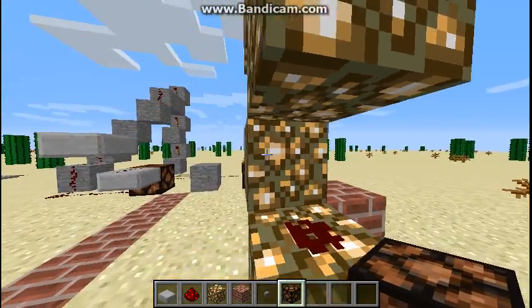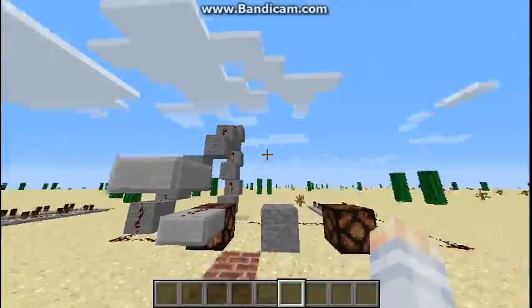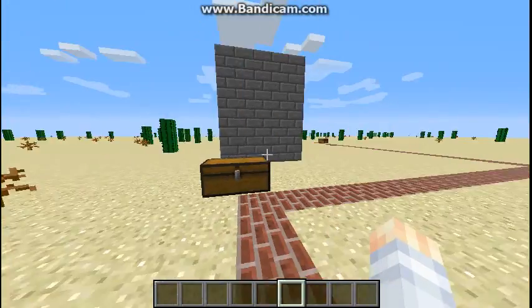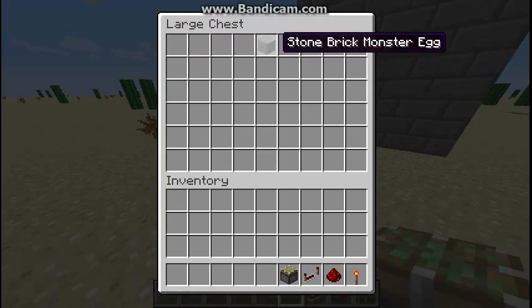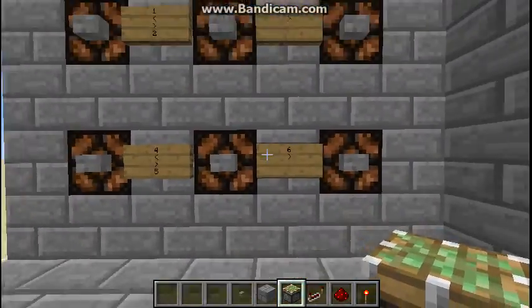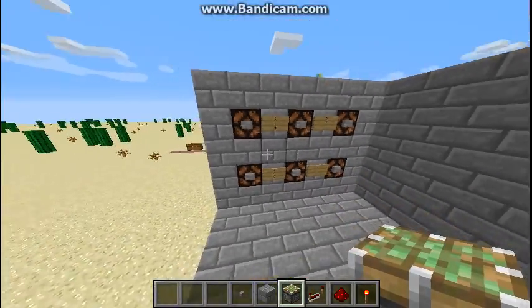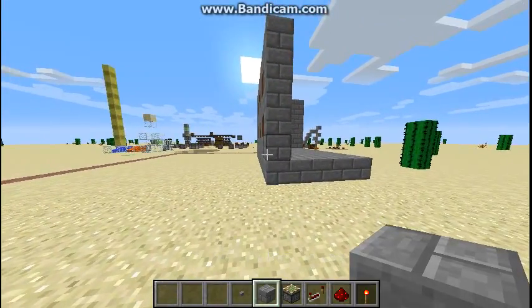Those are just a couple of tips that should have been in the last one, but they're now officially in my videos. Now here's a build. I grabbed some materials and made a pre-made, very basic room with six numbers on it — one, two, three, four, five, six, as seen by the signs. I'm actually going to show you making a very simple combination lock.